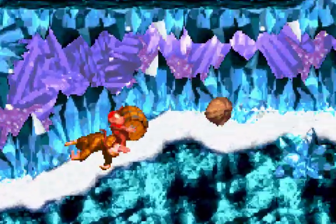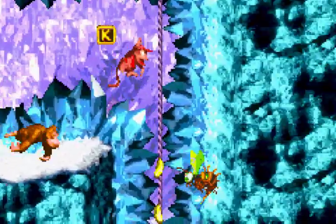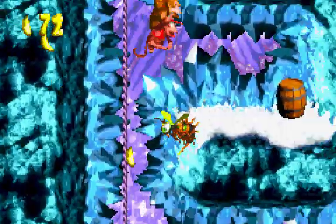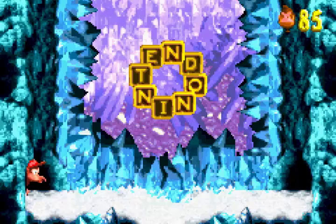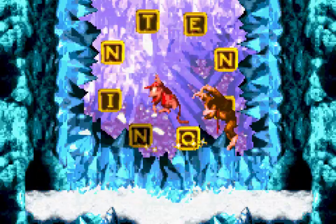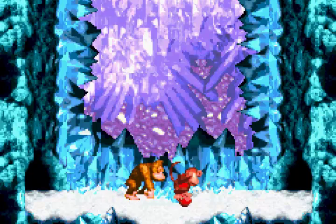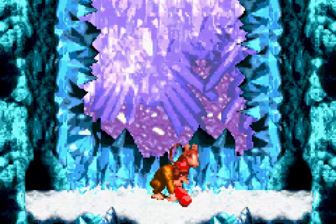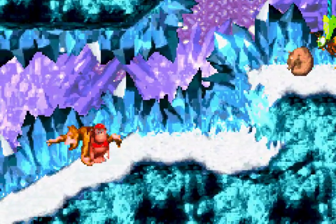The level gimmick here is that the ropes slide up and down depending on what color they are. Blue ones slide up while red ones slide down. I guess that's the unique thing about this stage. There's only one of this type, and I guess that's what makes it so special and nice to come to.